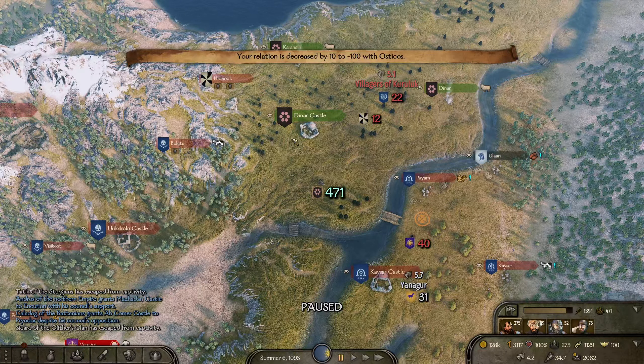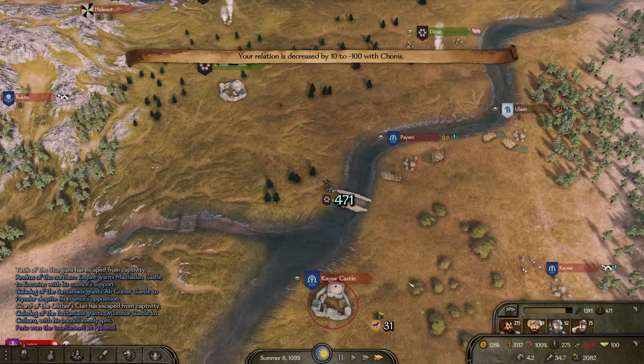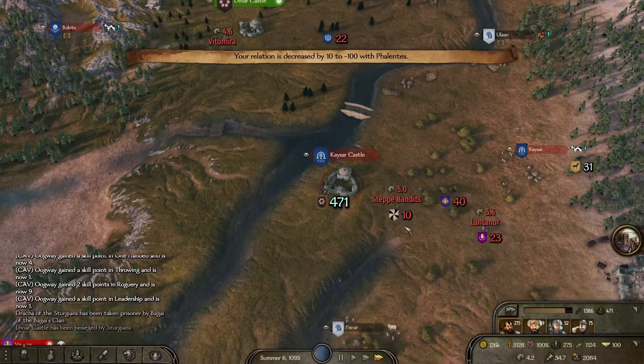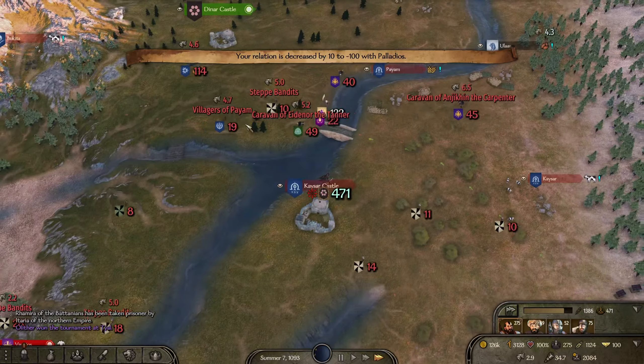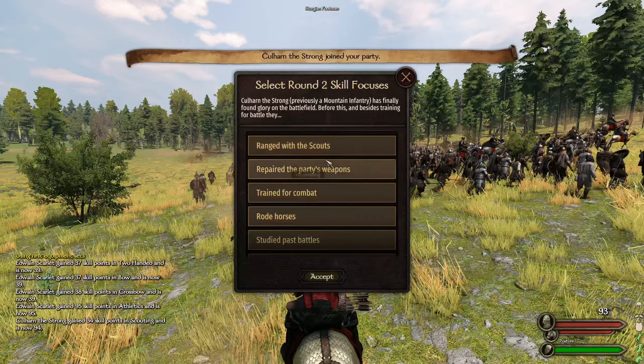There's only one thing better than having a trap base and that is having more than one trap base. Let's go take Keseout Castle — oh they're actually sieging us down so I doubt we're going to be able to do it in time, so let's just go take this back. We got three upgrades from that, definitely worth it — we probably didn't lose anybody.